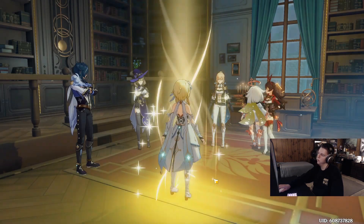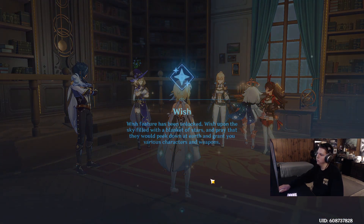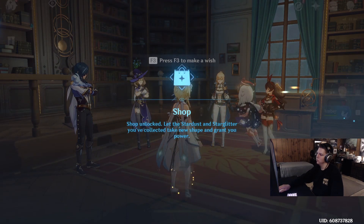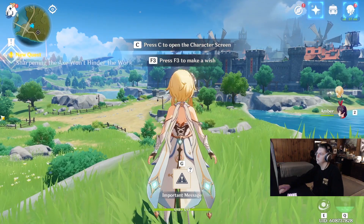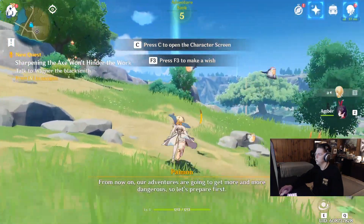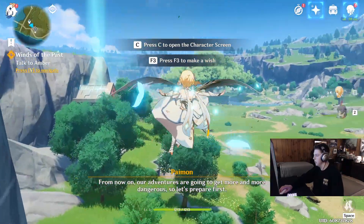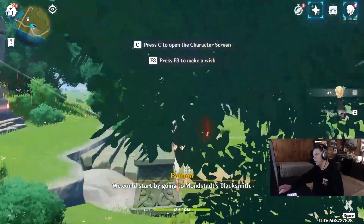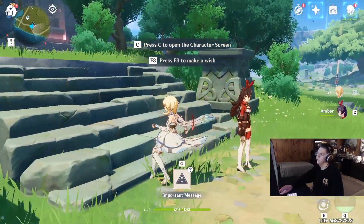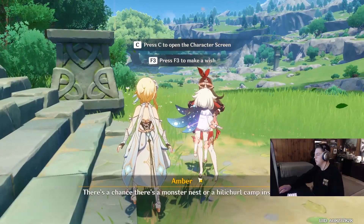Don't worry about the world drops and chest drops - they stay there as long as you don't log out. So if you get a really good character you can go back to the big chests and get all the loot. Once you get through everything, hit your map and teleport to the station. Immediately go left and start running toward this beam of light - definitely teleport there no matter what, it's faster than running. Talk to Amber in front to start the quest.